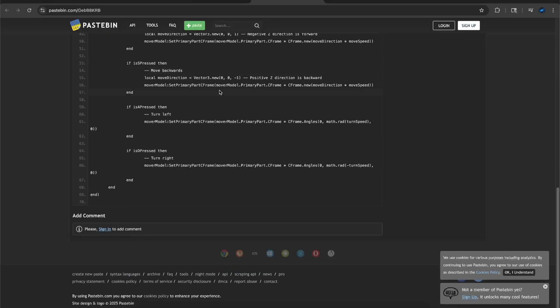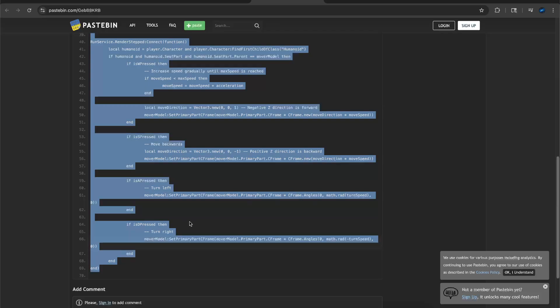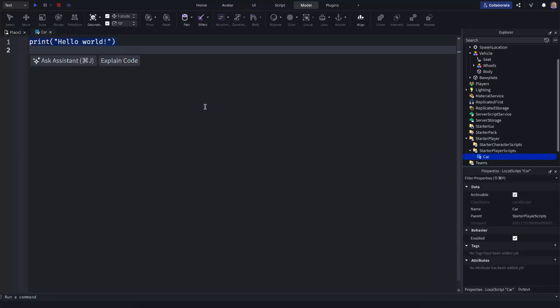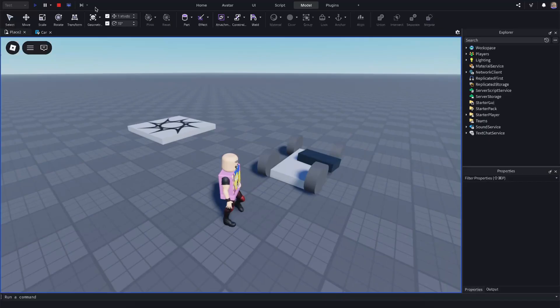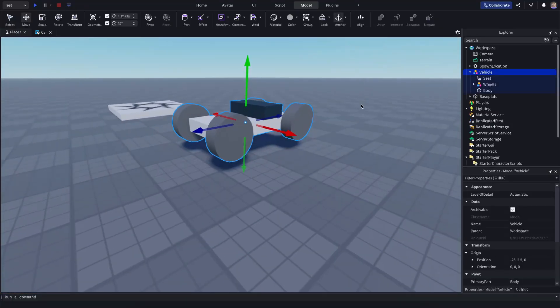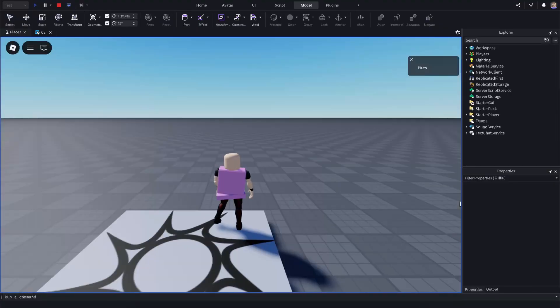Let's check out the script — god, this is long. I'll go ahead and paste that in. He said StarterPlayer, right? Yeah. Name this 'Car' and put that in there. By the way, has anyone been talking about this new Roblox Studio interface? I forgot to anchor it — okay. Anyway, this new interface is a little jarring; I really liked the old one, I don't know why they changed it.